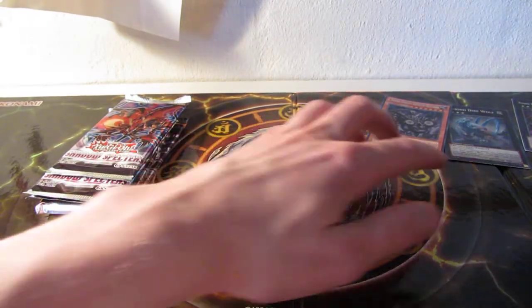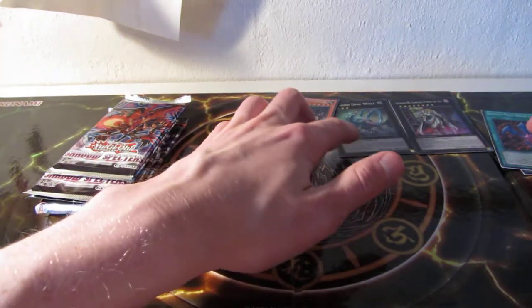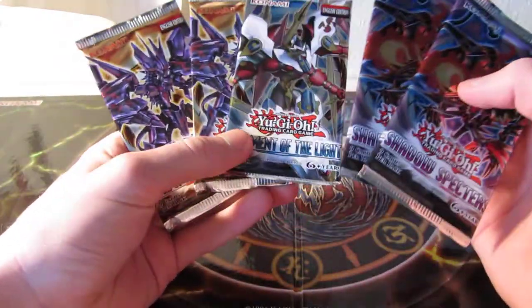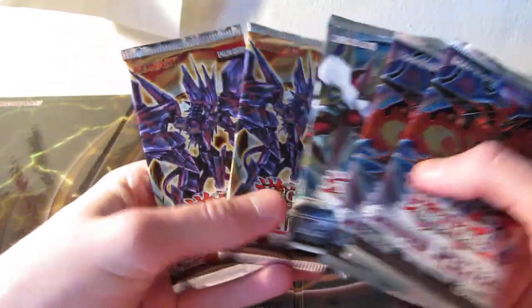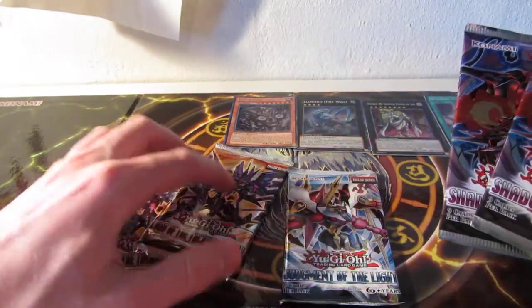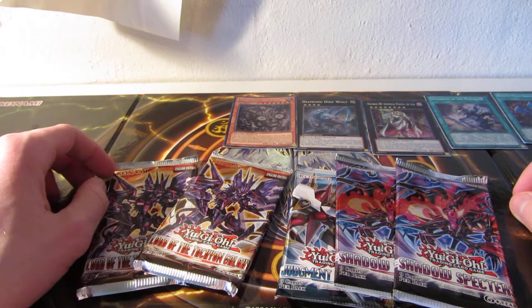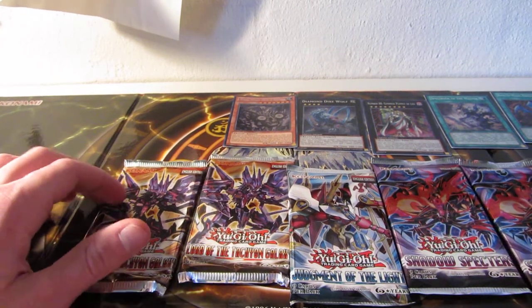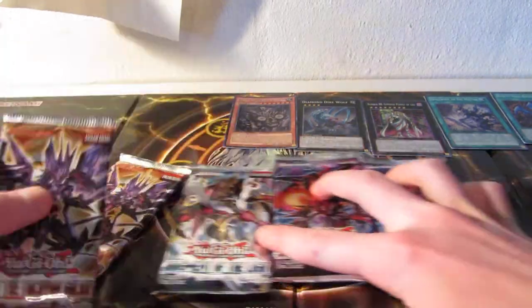A lot of people didn't like the Rank Up Magic, but I think it's okay. I didn't have one of those, so that's cool enough, I guess. Since I'm a European, I get two Tachyon Galaxy, one Judgment of the Light, and two Shadow Specters Booster Packs. I'll start with the Tachyon Galaxy ones.